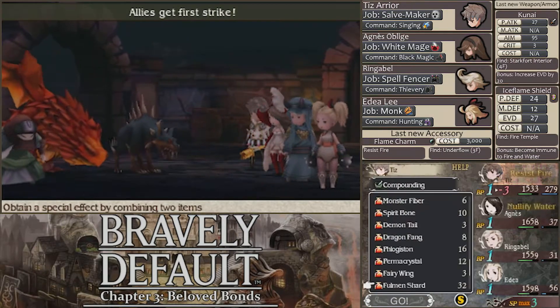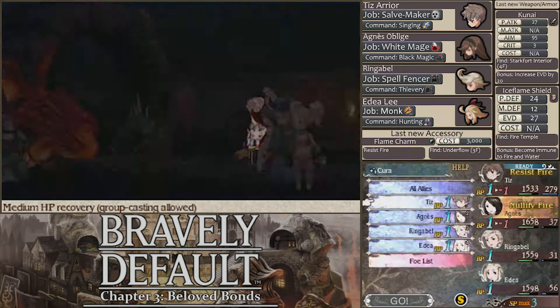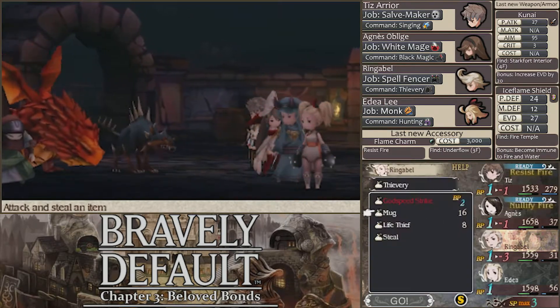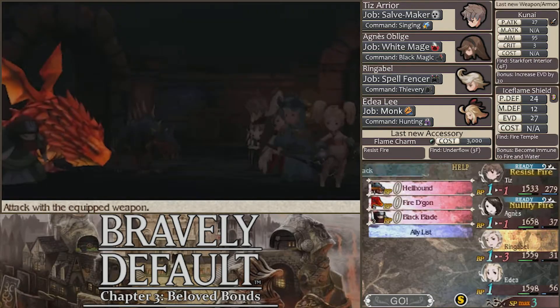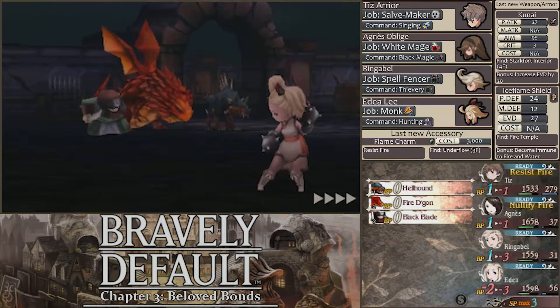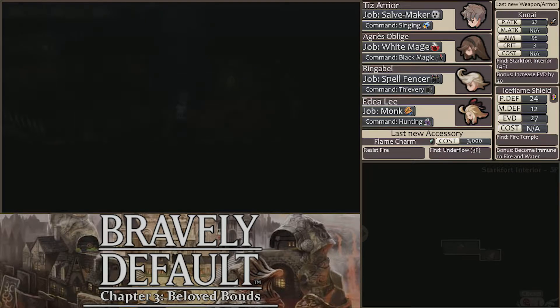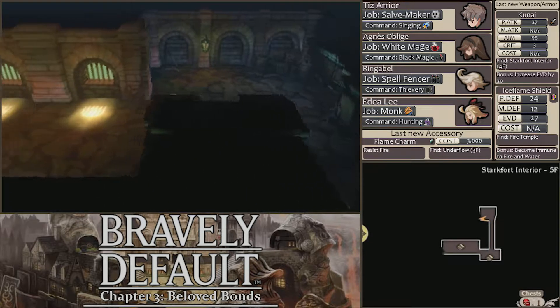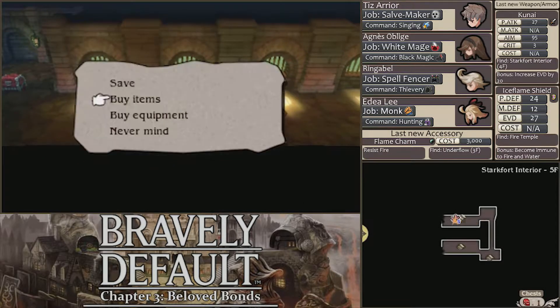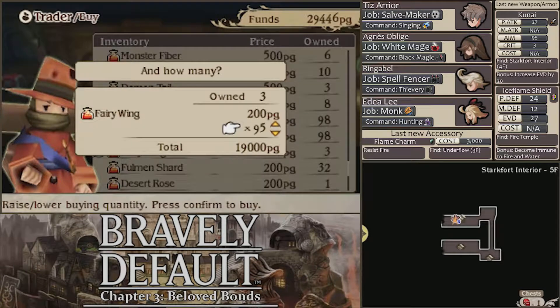The Black Blades we've been fighting so far have just been wiped out by one Pantheon's Wrath done by combining two Fallen Shards from Tiz, which might be partly due to the fact that he has an attack item amp. Two of the enemies are weak to water — let's use two Permacrystals. That should take care of the Hellhound and the Fire Dagon. SalveMaker is so powerful. It takes a lot of money since you need to keep buying attack items or stealing them, but it's so worth it. I have 63,000p — I realize I could stock up on these. Let's just buy an even amount because having a non-even amount is annoying.